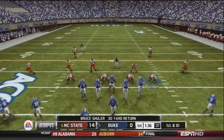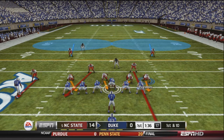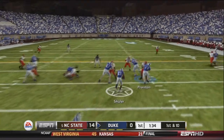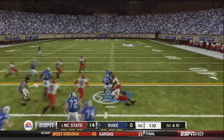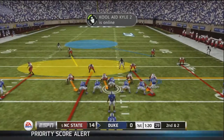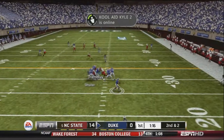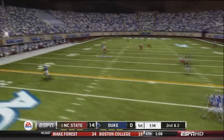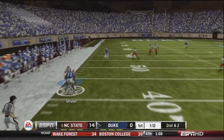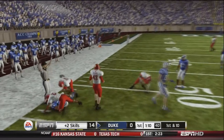First and ten after another 30-yard return. Sean Taylor sets up in the pistol formation, hands off to Shuler, who goes right-hand side for an eight-yard gain. Second and two — Taylor fakes the handoff and fires to Shuler, who gets the first down, shreds a tackler, and is brought down at about the 47-yard line.